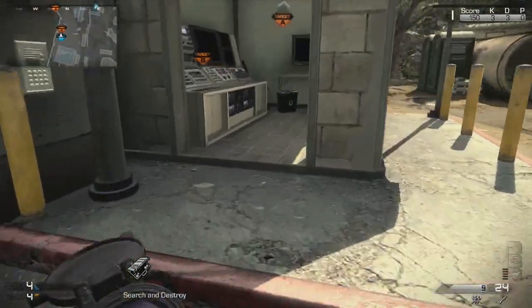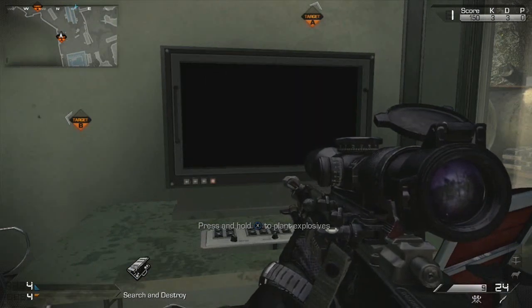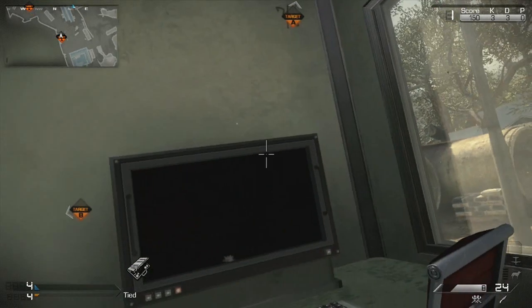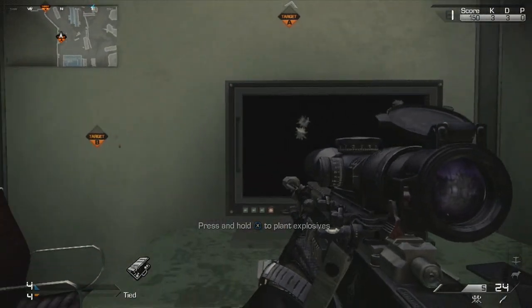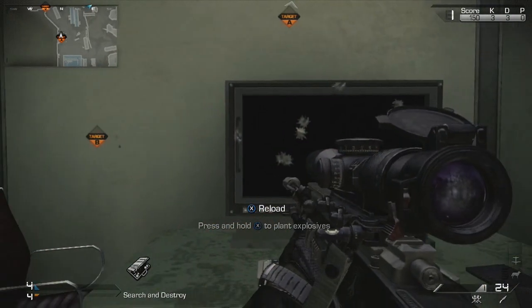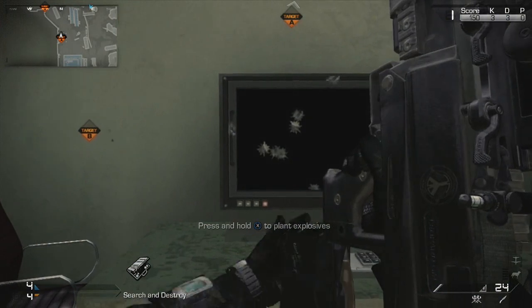What you want to do is go to a bomb site with the bomb. You then want to silent shot and hold X — or whatever your button is to plant the bomb — right after. So you're going to silent shot, hold X. It does take a little bit of timing to get correct, but if done right, it all comes down to timing. Hopefully I can do this fairly fast.